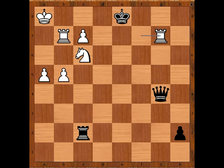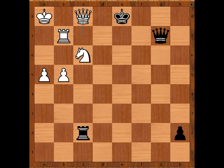Black resigned in view of the continuation: queen takes rook, pawn is pushed and promoted to queen, check, mate. What a game! What do you think of this game? I hope that you enjoyed watching this video. I wish you good luck with your chess, and bye for now.